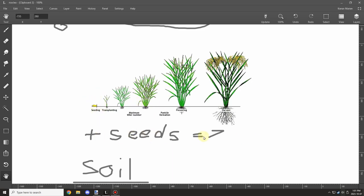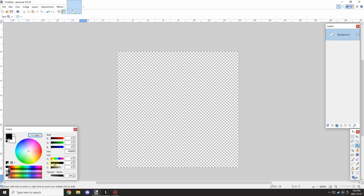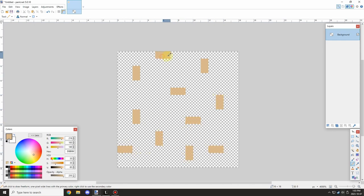Welcome back to another MCreator tutorial video. Today I'm making the textures for the rice crop, and we're going to have about seven or eight stages in total: a dead version, a seed version, four growth stages, a ready-for-harvest stage, and probably a seeding stage. I wanted to get an idea of where the seeds were going to go and figure out from there what needed to be done.